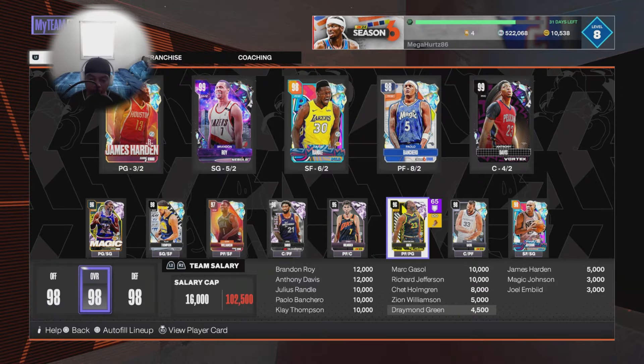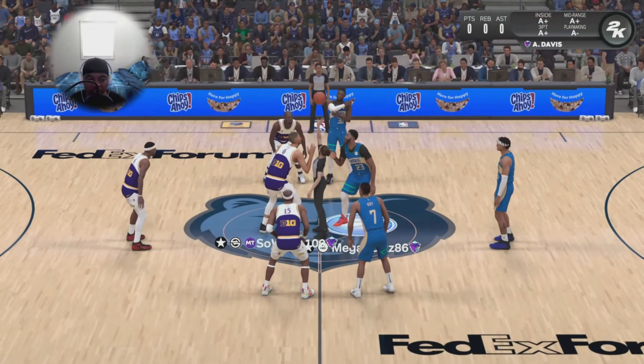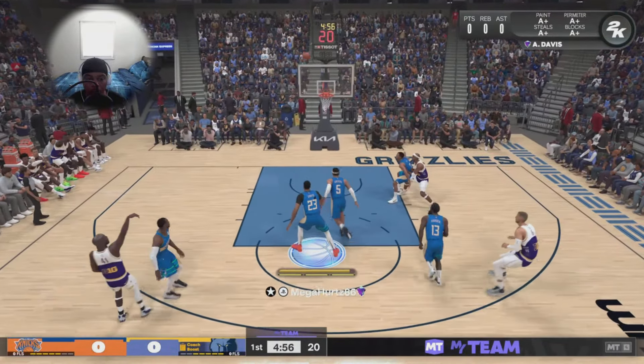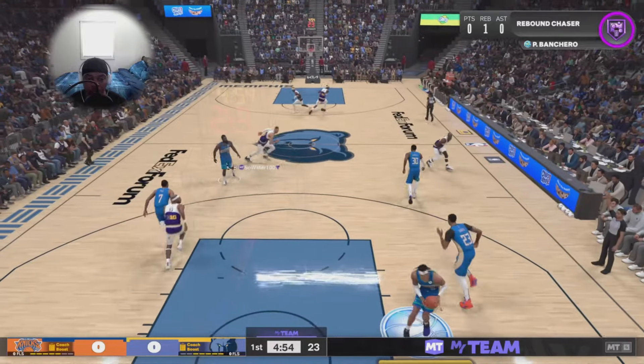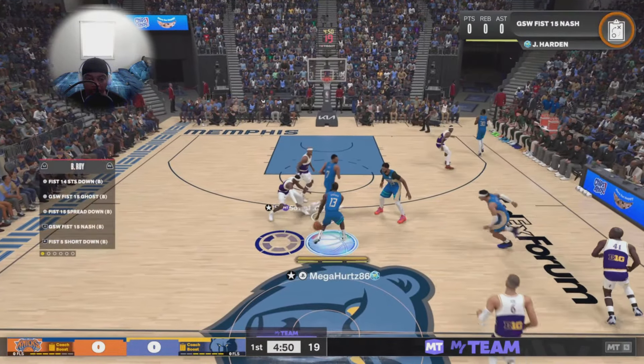All right, let's get this game underway right here. Our opponent wins the tip-off — he has a pretty decent squad — pulls up right here with Glenn Rice and throws up a brick. Let's bring the ball back up right here with Paulo, I'm going to hand it off to James Harden.